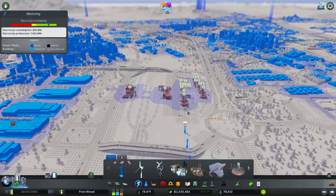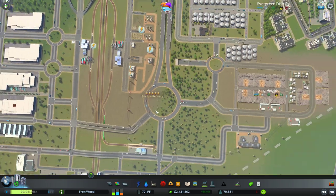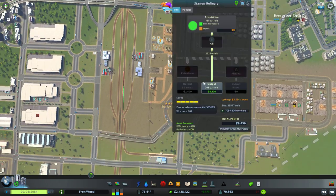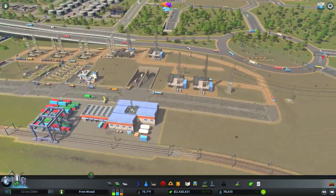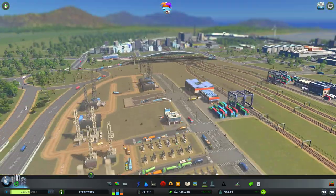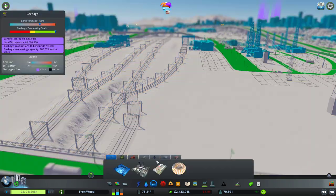These guys are complaining of no power. Let's have a look at the standard refinery production. It is producing enough barrels without all the stuff here. Although I think now I might actually remove this stuff and do some warehouse detailing — but we'll cover that when we actually get to it.